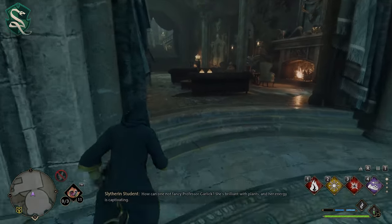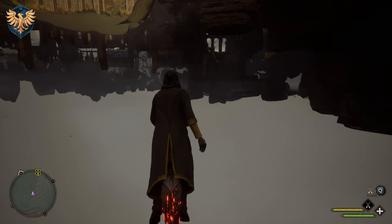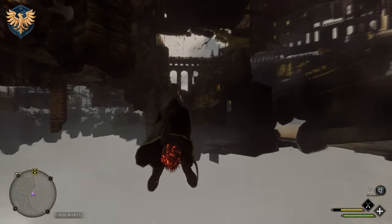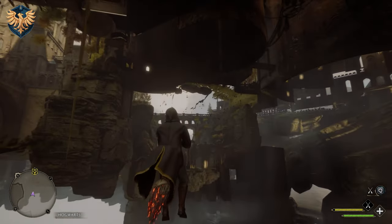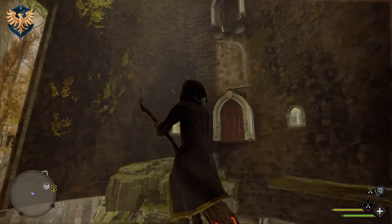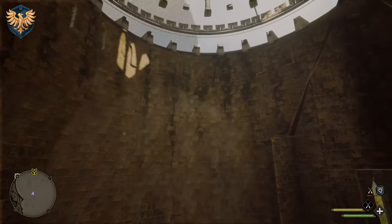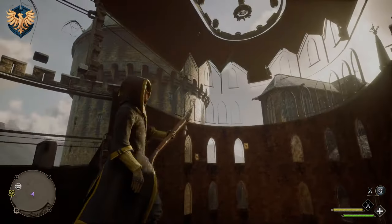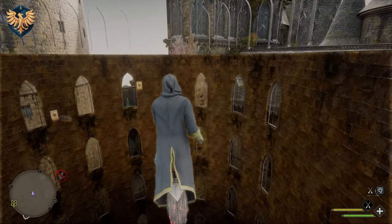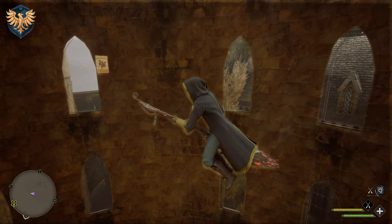Let's head over to the most difficult room to get into, and that is Ravenclaw. From the same starting area, fly almost like you're headed to Slytherin's common room, but you're going to see the base of the tower — fly up underneath it and then straight up. You might get glitched a bit, just wiggle around, and you should come up to a courtyard at the very top. You'll know you're in the right area when you see these two posters and the set of books on the walls.